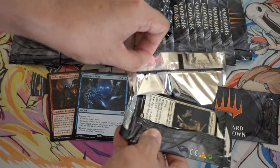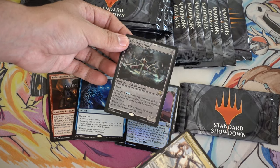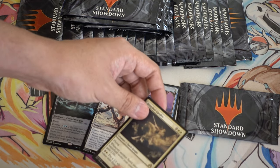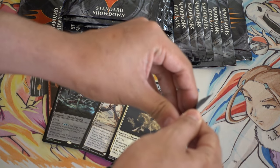I had two booster packs down. Foil Elder Deepfiend! So I wonder if the foil cards are more likely to be rare or mythic. Brutal Explosion and Calvary. So very interesting pack.